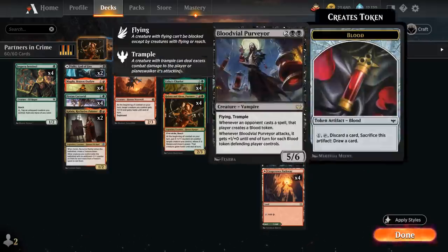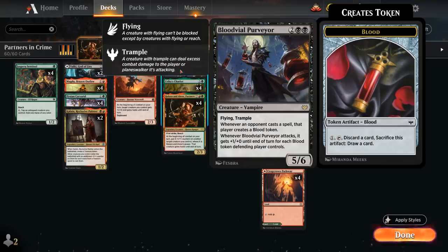Another new addition from Crimson Vow is Blood Vial Purveyor — a 4-mana 5/6 Vampire with Flying and Trample. It's another great target to give haste to with our partners. And whenever an opponent casts a spell, that player creates a blood token. And whenever the Purveyor attacks, it also gets plus-1-plus-0 until end of turn for each blood token the defending player controls.